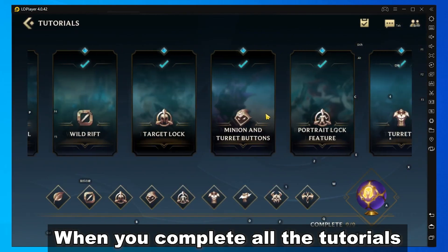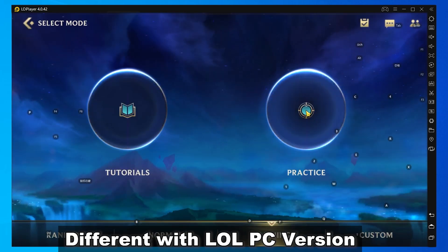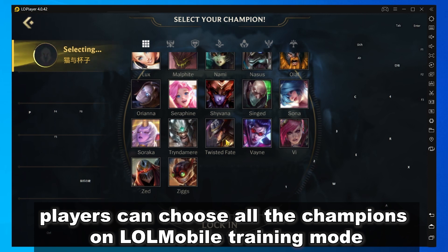When you complete all the tutorials, you will gain a magic ball for picking heroes. Different from the PC version, players can choose all the champions in Wild Rift's training mode.